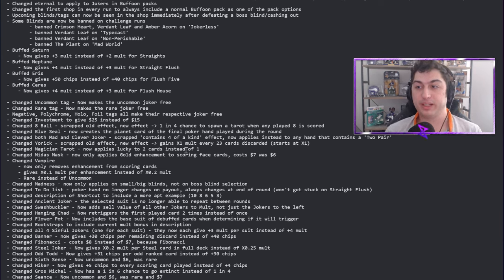Now into joker changes: Eight Ball has been completely reworked. The new effect is a one-in-four chance to spawn a tarot card when any played eight is scored. There was debate about whether it would be 'any eight played' or 'scored' — the fact that it's scored brings it back toward the common range. Making tarot cards is very important in this game, but one-in-four is a little hard, and that eight has to actually score.